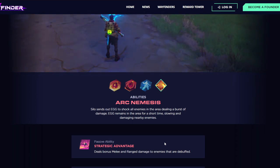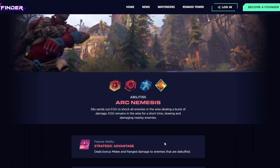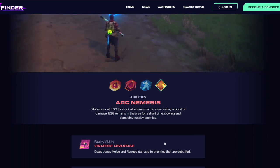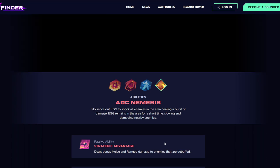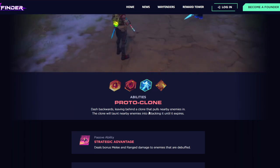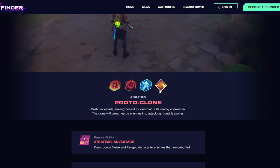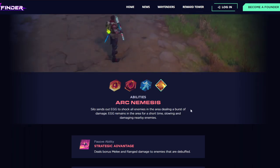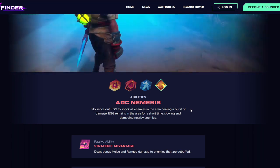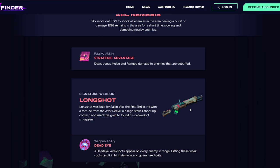Moving on to his passive, Strategic Advantage: deals bonus melee and ranged damage to enemies that are debuffed. This is really good because all three of his damaging abilities apply debuffs — Firebomb applies fire, Oil Bomb applies a slow, and Arc Nemesis also applies a slow. Proto Clone's taunt may technically count as a debuff as well, meaning potentially all of his abilities trigger his passive for increased damage output.